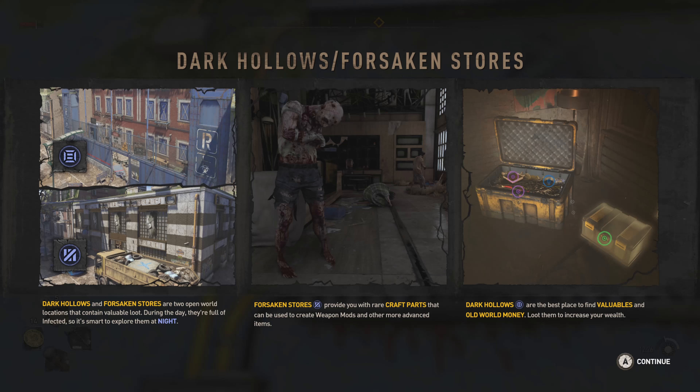Forsaken Stores provide you with rare craft parts that can be used to create weapon mods and other more advanced items. Dark Hollows are the best place to find valuables and old world money — loot them to increase your wealth. Okay, thank you for the update.